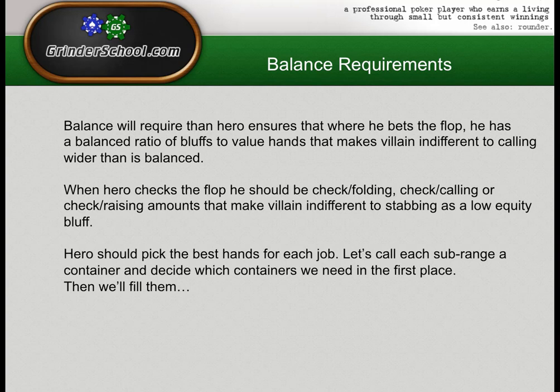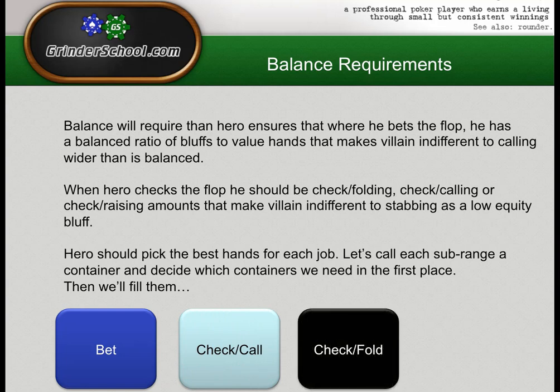Before we decide how to play our range on this King-Queen-6 flop, we want to know which containers we're going to use before we fill them. Are we going to have a check-raise range, a betting range, a check-calling range, a check-folding range? For example, if we were on the button against big blind on a really dry texture we probably wouldn't have any range other than a betting range on the flop — we can probably just bet.